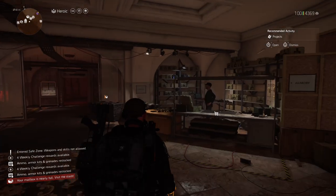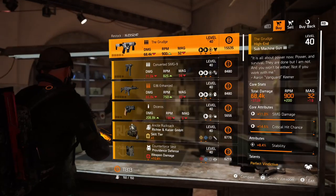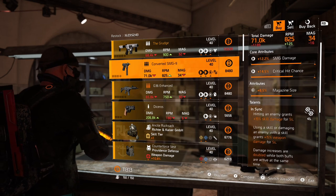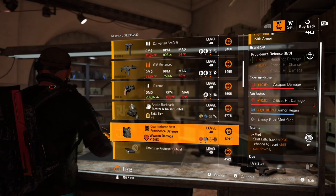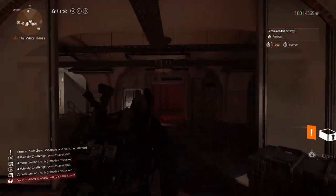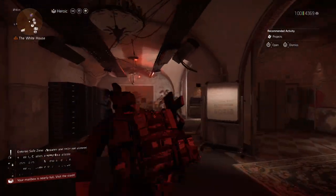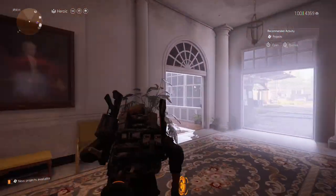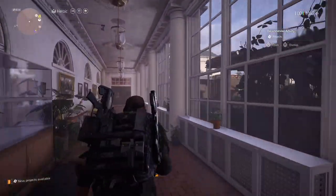Let's check what items we received with the vendor reset, because it's Taco Tuesday. Guys, we actually have a couple of must-buys, and the first one is at our clan vendor — it's the Police M4 assault rifle with the In Sync talent already on it. That bad boy is one of the best assault rifles in the game.